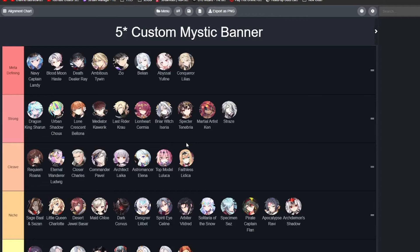Let's talk from the top — the meta-defining units. These units are the best of the best. We have units such as Navy Captain Landy, very strong for PvE and PvP. You definitely want to have her on your account. As a newer player she's the best unit you can have because you can literally build her and just use her in every single team pretty much everywhere and you won't see any downside. She's one of the best anchor DPS damage dealers.